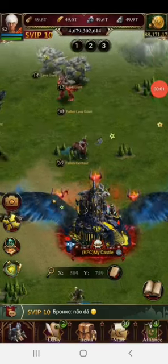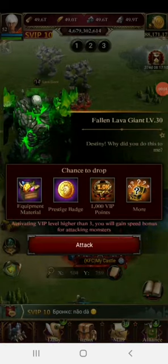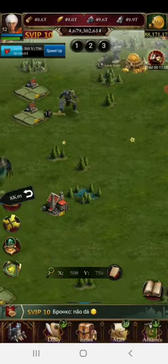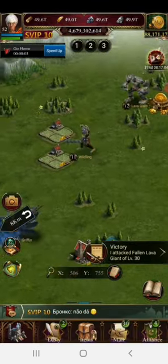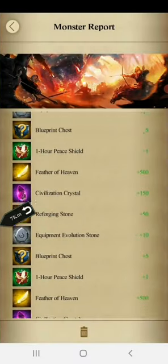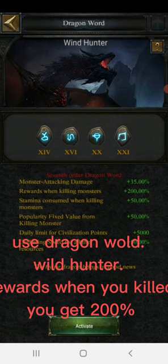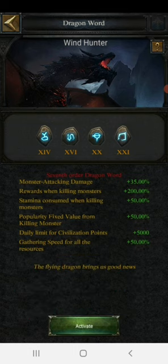Hello guys, how to make best equipment. Follow me — kill monsters, you get Reforge Stones and Enhance Stones. Use Dragon Wild Hunter rewards. When you kill, you get 200.